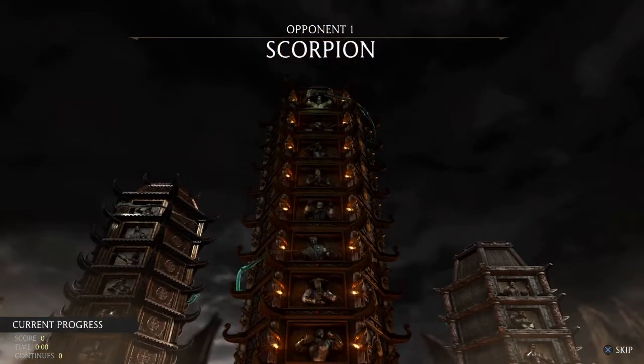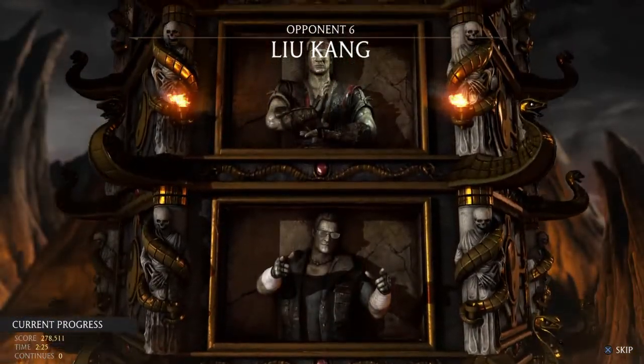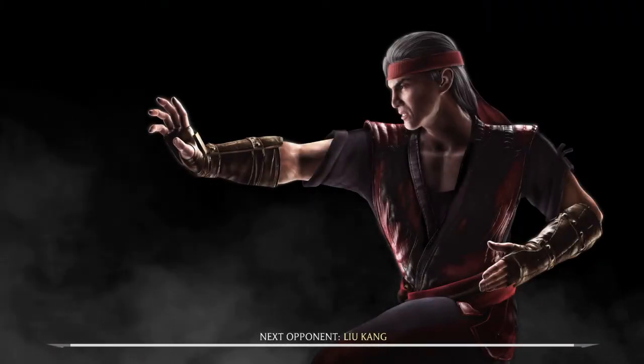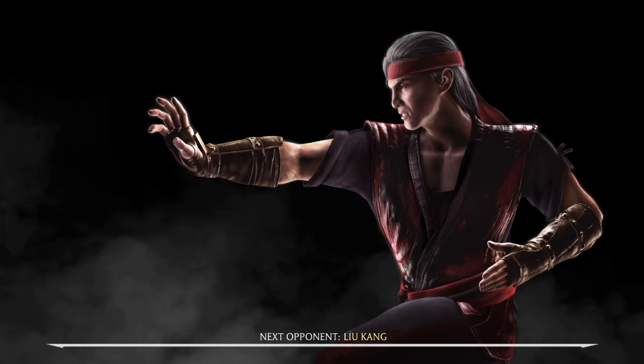Once you pick, you can pick any character you like. I pick Mileena because she's basically my main — I know her combos, her combos are pretty easy — but you can go ahead and take your time.